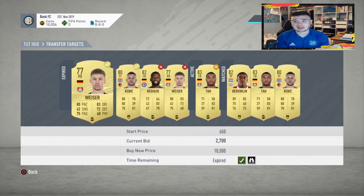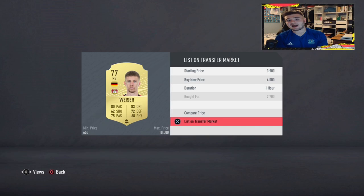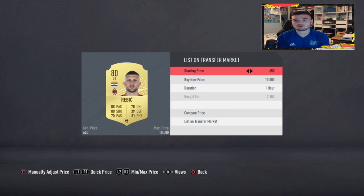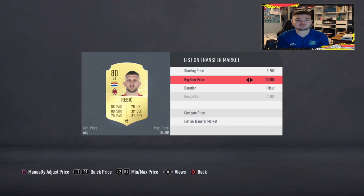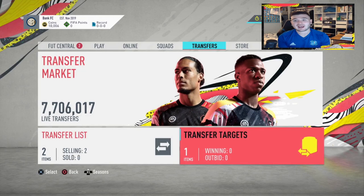Now we'll list the players we've won. Wiser goes up for 4,000 coins listed for one hour. What's great is at night time, open bids with these shadow cards are very OP. If you spend half an hour to an hour, looking for 1,000 coins profit per card, you could make 30-40k overnight. List them for six hours and the majority will sell.